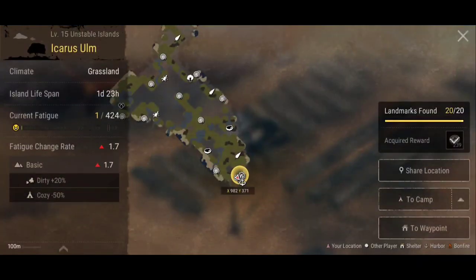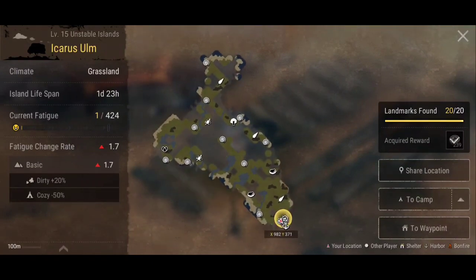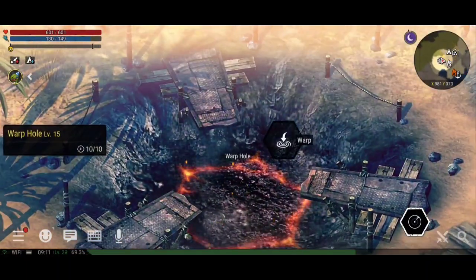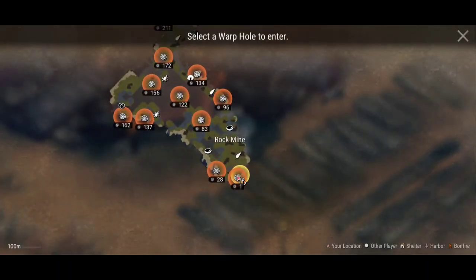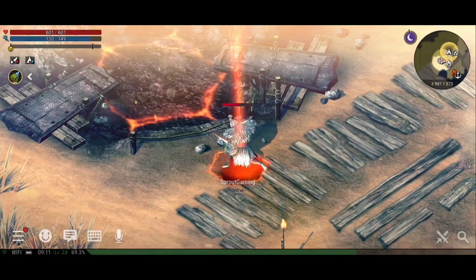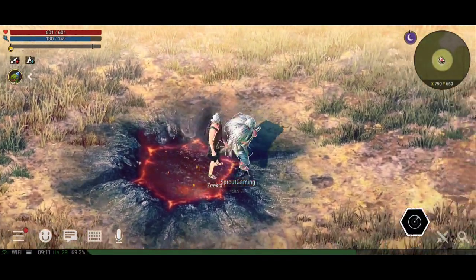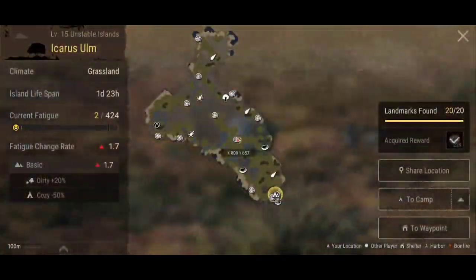So first of all, I'm on the first unstable island here. As you can see I've already explored all the landmarks. What you want to do is walk to a nearby rock mountain, so I'm going to walk over there.